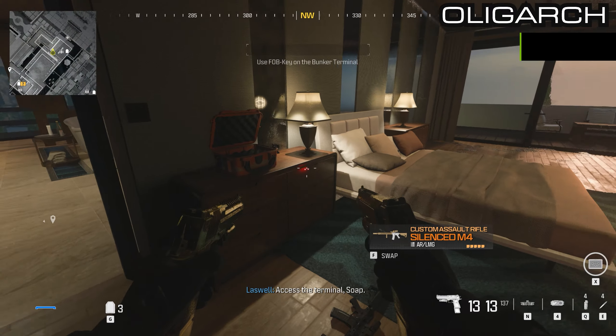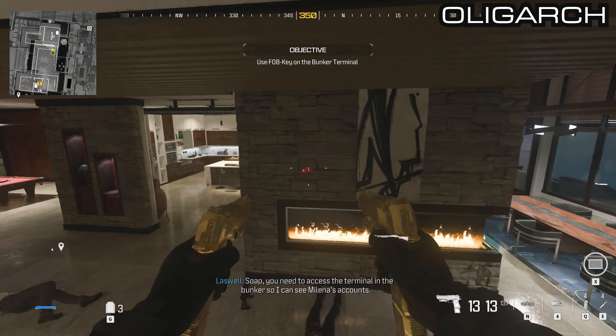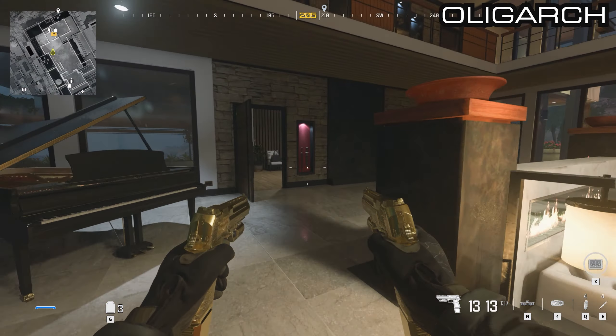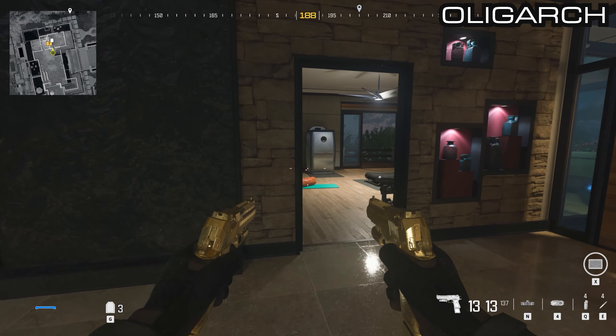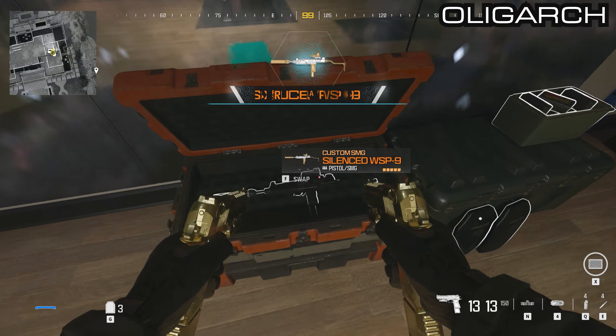From here go out onto the balcony, down the stairs, and all the way across the hallway past the piano. Go into the gym on the right-hand side door and there will be another container which has a silenced WSP-9.